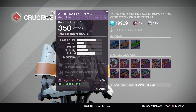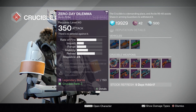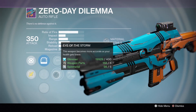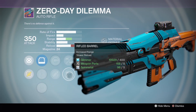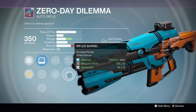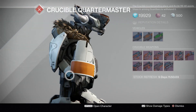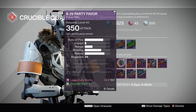To start off, the Auto Rifle — this is the Zero Day Dilemma. You may know it as the Shadow Price. This is a very acceptable roll; it's pretty interesting. We got Hidden Hand, and I prefer Eye of the Storm if anything. I would go Rifle Barrel over Brace Frame. In the future I'm going to be doing full gun reviews of all of these, so stay tuned and subscribe. I'm going to give you the exact god rolls when those episodes drop.